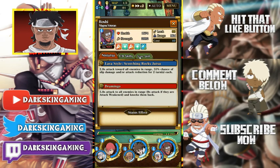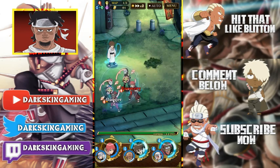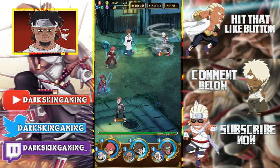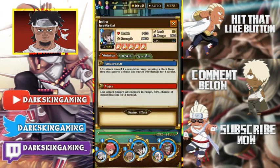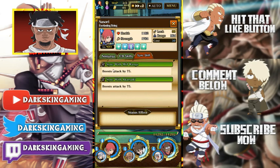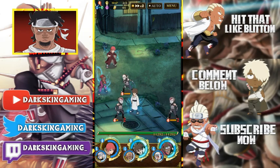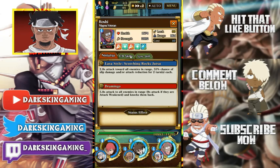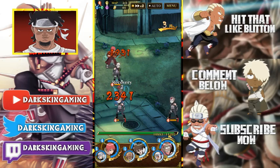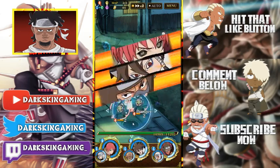That's a sync skill right there — yes it is. We're all mid-range, so easy way to get a sync skill done. His sync skill is mid-range boost attack, and Roshi's is also mid-range boost attack, so we're getting attack boosts and healing. Roshi's field skill boosts Body attack. For this to be a free-to-play team, they have a lot of synergy, which is really good.